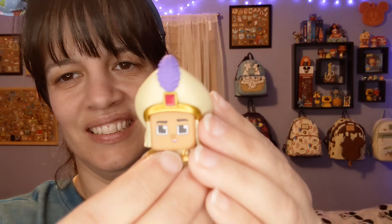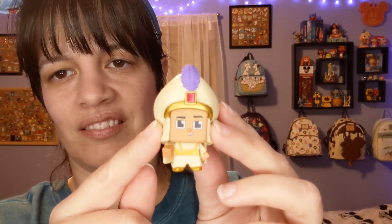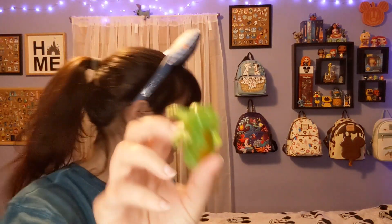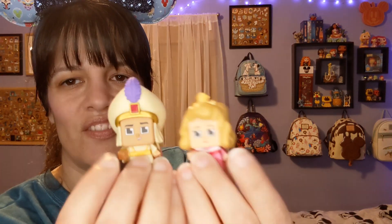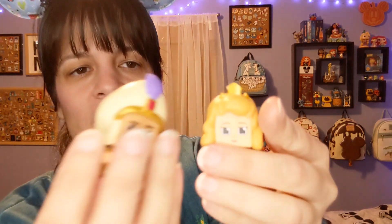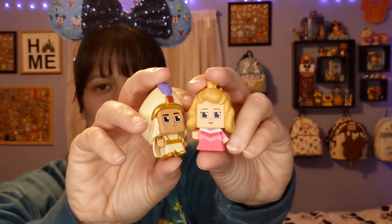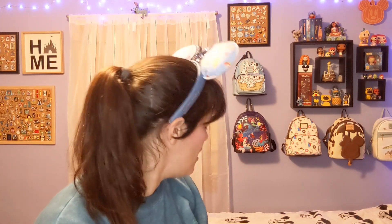So there we go - I've got Aladdin. I'm wicked excited because I got a glitch and I also got the chase Maleficent, so that's really cool. These are just really, really nice looking. I love the faces - you can definitely tell that Funko made these. They remind me of miniature Pops but also a little bit of Adorables. And while playing the game you can actually display them on shelves too.